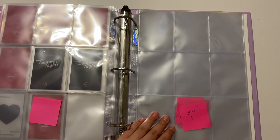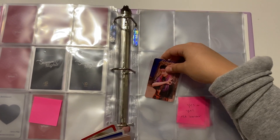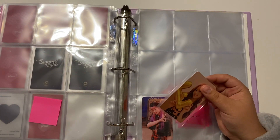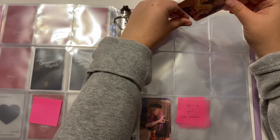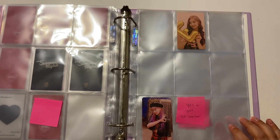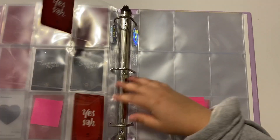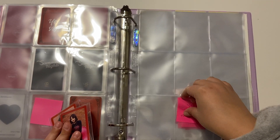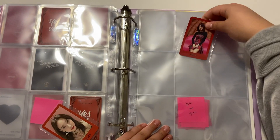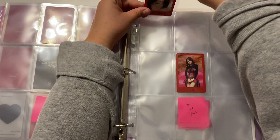Next is Yes or Yes, which only has one OT9 set. I'm placing the cards in their corners, and that's all I have for Yes or Yes. For the set I have Jihyo and Nayeon — I'm doing the red polaroid-style one.